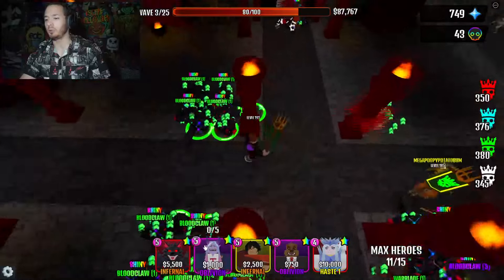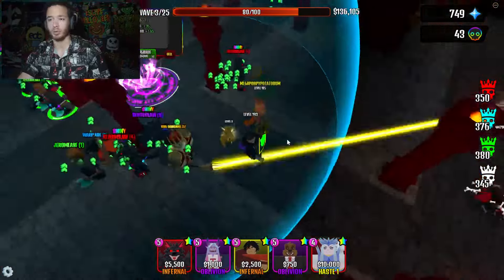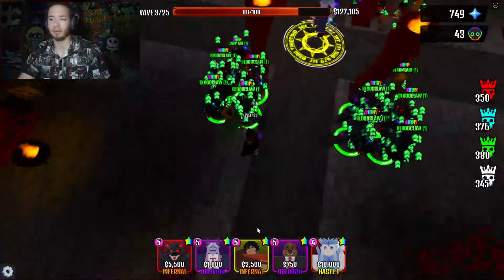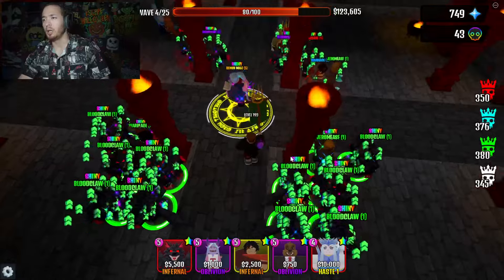We're going to continue putting the rest of our troops down. I'm going to put my Demon Mage right here in the middle so it can support my troops as well as my partner's troops. Let's max one out all the way to the top — perfect. Then we're going to continue by putting our Bloodclaws up as well.